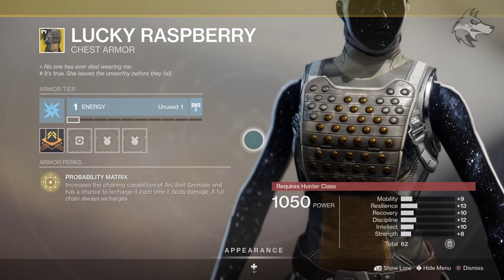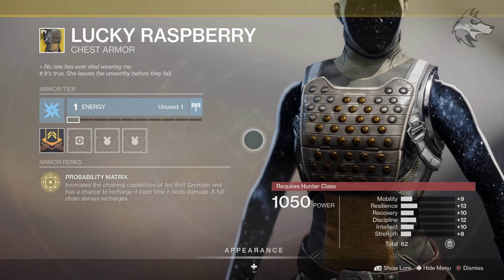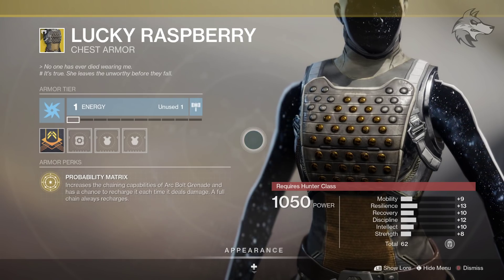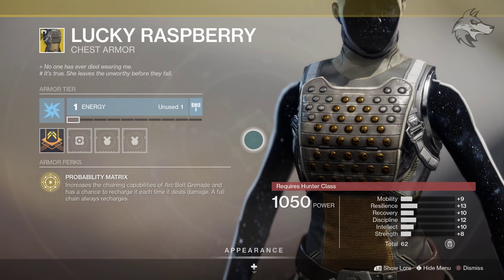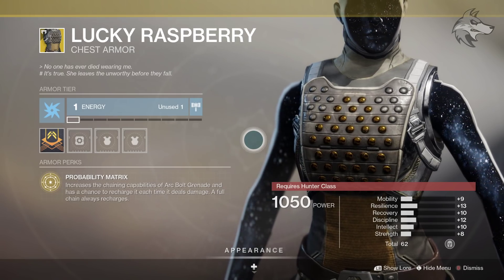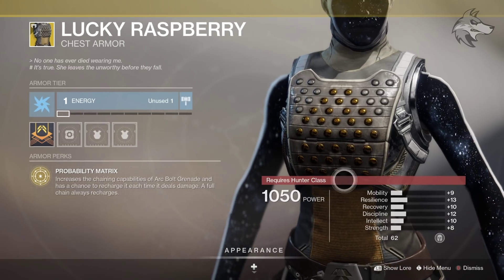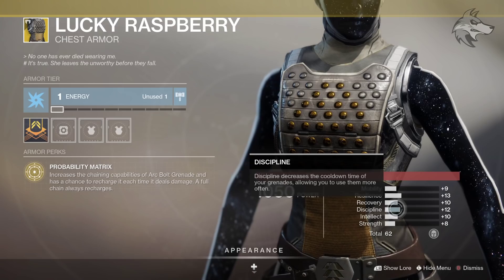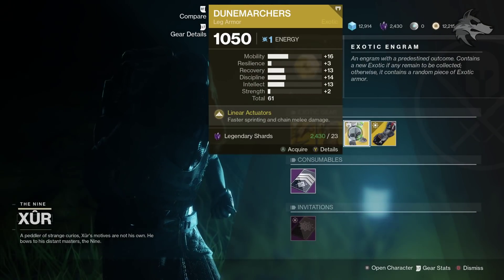The Lucky Raspberry for the Hunters comes with Probability Matrix, which increases the chaining capabilities of Arc Bolt Grenade and has a chance to recharge it each time it deals damage. A full chain always recharges it. So actually a very good Exotic for the Hunters, and that stat roll leaning towards resilience and discipline may be useful for a particular build, though of course you can get a higher total stat.